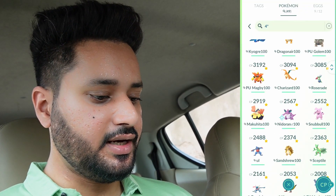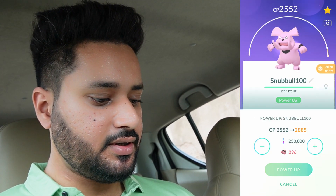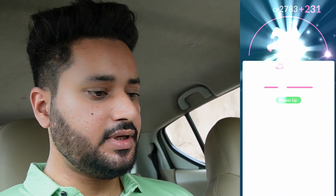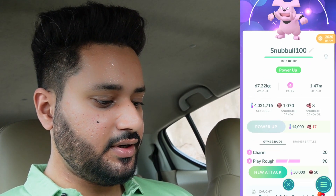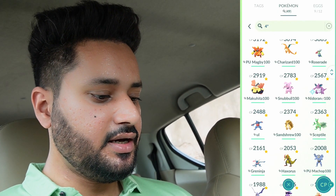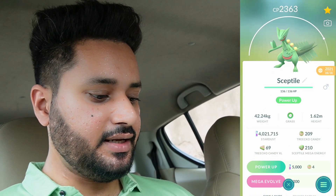A few more power ups and we'll be crossing the 3000 CP mark on Hariyama as well. Snubbull — oh interesting, let's go ahead. We're getting a lot of CP here, so sure. The moves are Charm and Close Combat — let's leave it at that. We got this Toxicroak — not worth it.